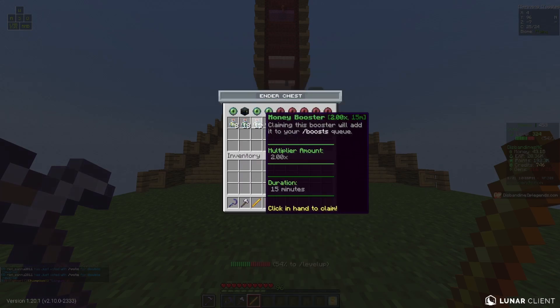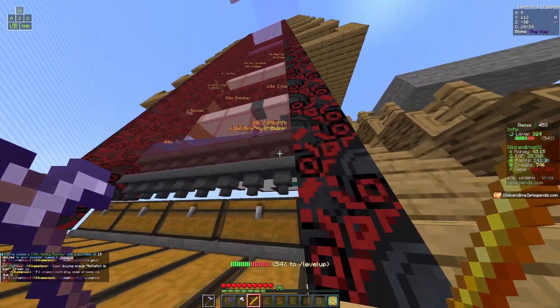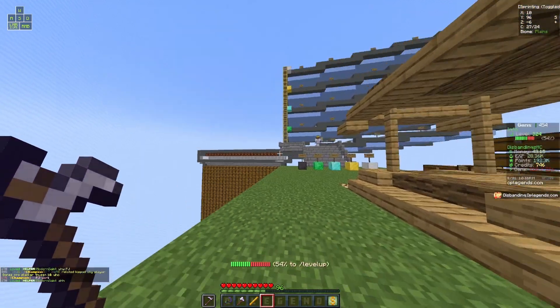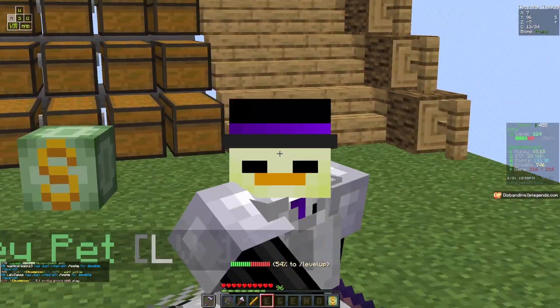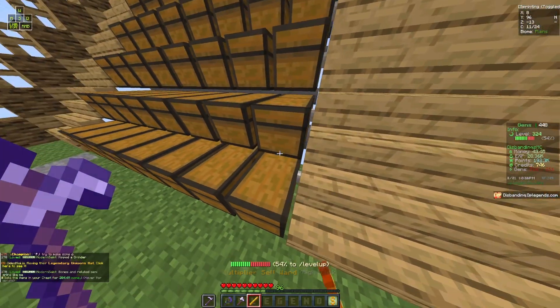I'm also going to find a booster — there we go, that should be good enough. Our generator setup is overflowing right now, so we have a lot to sell. If I look behind me, we have a huge farm that we're gonna have to set up in one of the next videos on the channel. For now, we're just gonna go ahead and try to sell all these chests.